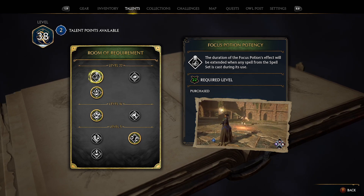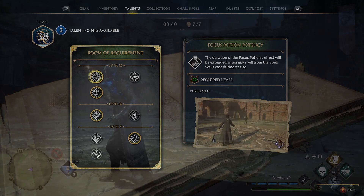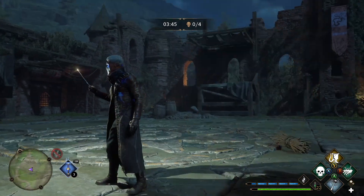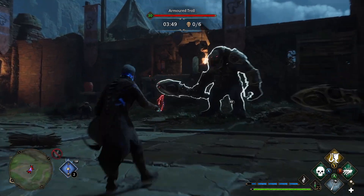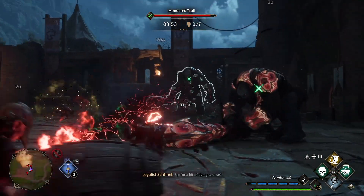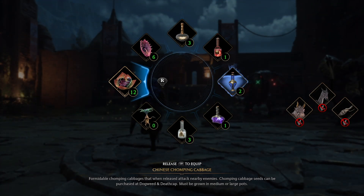And the second talent will give you basically all the time Focus Potion back. Since Lumos has the smallest cooldown in the game, you can trigger Lumos, drink the potion, and you can see how the potion bar is going up. Trigger Lumos again, and boom — you can play with your spells.